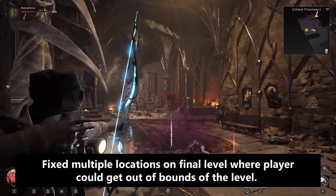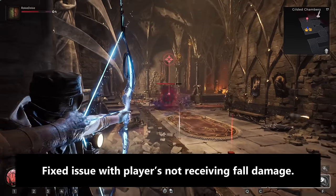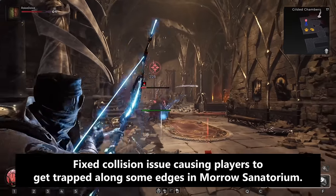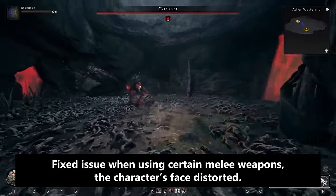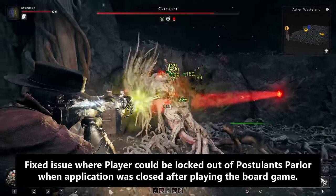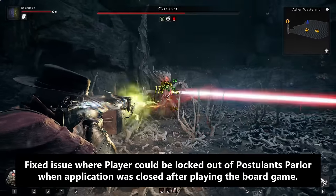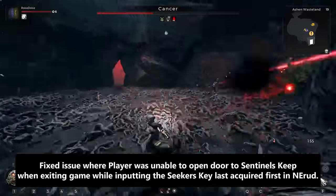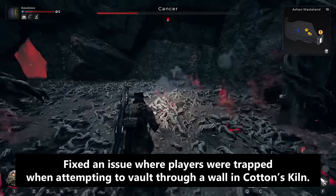For miscellaneous fixes: fixed multiple locations on the final level where the player could get out of bounds; fixed an issue with players not receiving fall damage while holding throwable consumables or melee weapons in throwing position; fixed a collision issue causing players to get trapped along some edges in Maro Sanatorium; fixed an issue with certain melee weapons causing the character's face to distort; fixed an issue where the player could be locked out of Postulate's Parlor when the application was closed after playing the board game; fixed an issue where the player was unable to open the door to Sentinel's Keep when exiting the game while inputting the Seeker's Key last acquired in Nerud.